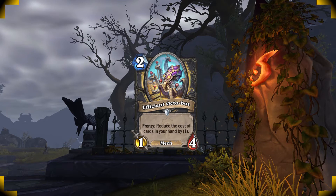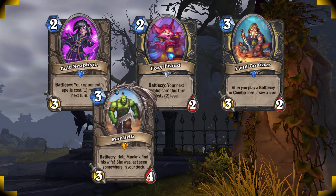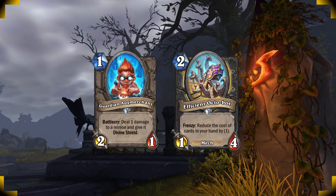Try to hit an efficient Octobot in your mulligan — this is your main priority. After that you can go for Cult Neophyte, Foxy Fraud, Field Contact, Mancrick, and Kazakus. I even like keeping a Guardian Ogmerchant to make sure I can proc the Octobot myself. Sometimes I'll even play them together on turn three if I'm up against something that can deal four damage in one hit to the Octobot.